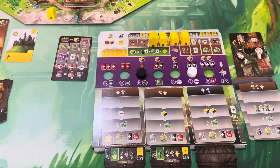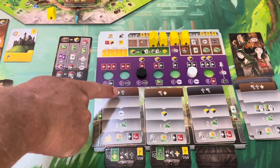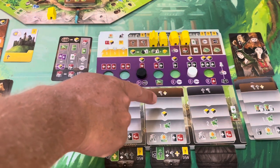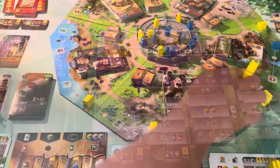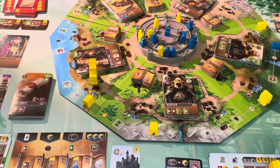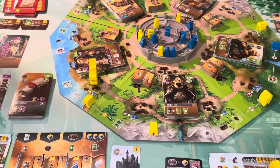Their movement goes one, two, three and they want to claim this manuscript. They only need four and have one, two, three, four — so they've got it. Movement goes one, two, three and they claim this manuscript, which pushes their virtue over. It gives them a few minor points at the end of the game.